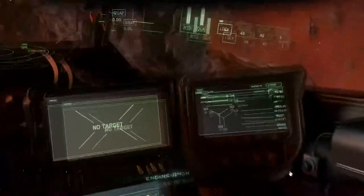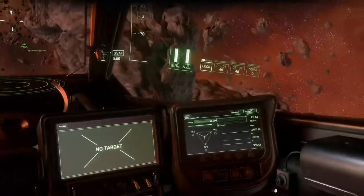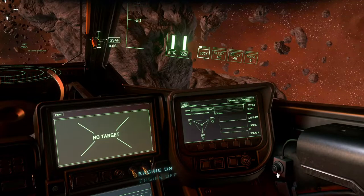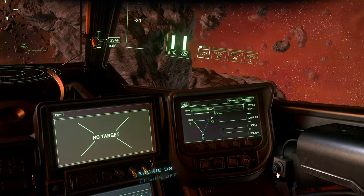See that little triangle on your ship's displays? That's the power triangle, and it allows you to variably divert power between your thrusters, weapons, and shields. While the default is to have 33% invested in each system, you can use the F5, F6, and F7 keys to cycle power towards the weapons, thrusters, and shields respectively.